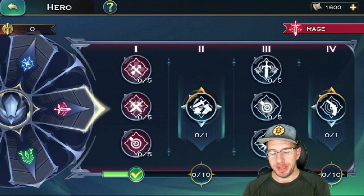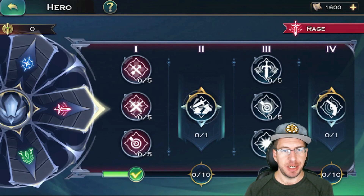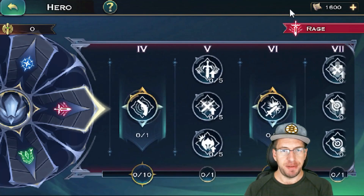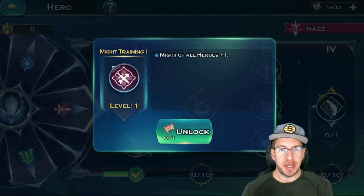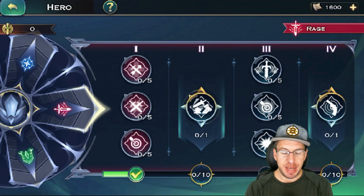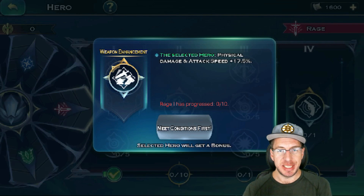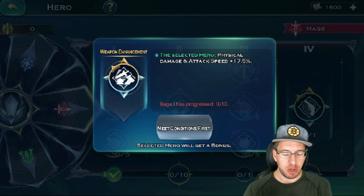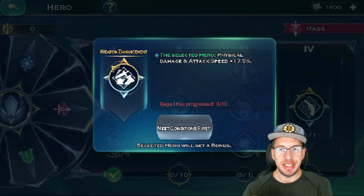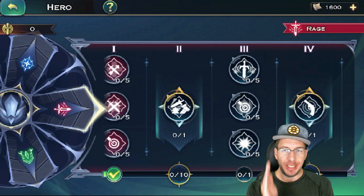This looks just like Dragonic. The smaller nodes — tier one, three, five, or seven — are going to affect all of your heroes. For example, we have Might Training, which increases the might of all heroes by plus one, another that increases attack of all heroes by 1%, and another that increases accuracy. Then we have these special ones — tier two, tier four, et cetera — where you'll be able to select a specific hero to receive that buff. For instance, the tier two under Rage offers a weapon enhancement: physical damage and attack speed are increased. You can only select one hero per each of these special tiers.